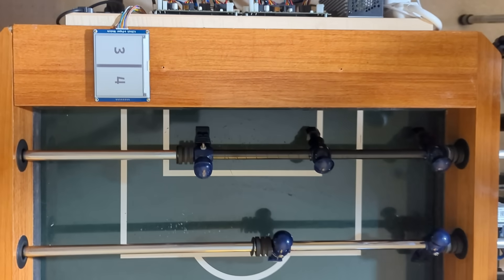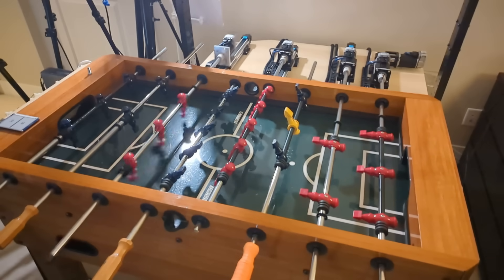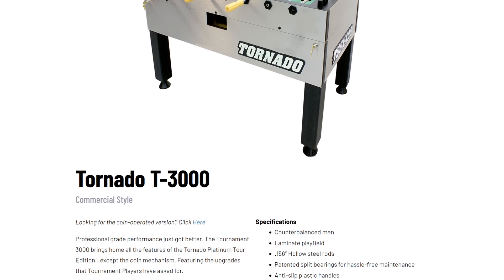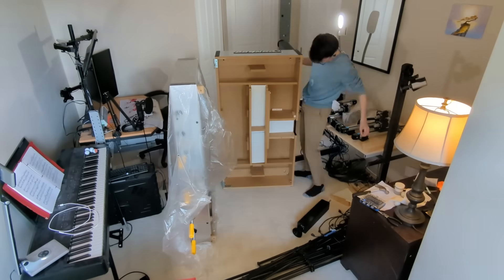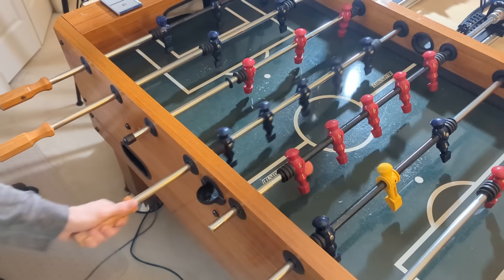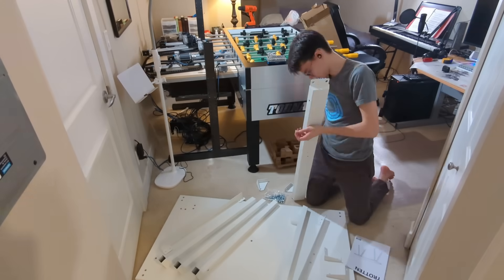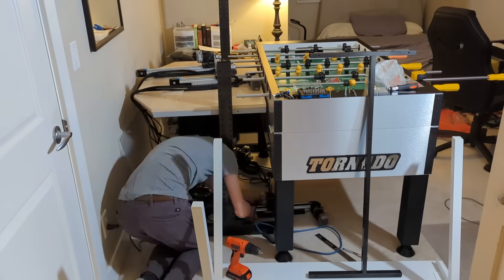Remember when I said that the table being low quality is a problem for future me? Well, past me was an idiot. Even I had trouble controlling the ball reliably — the players are shaped weirdly, the playing surface is slippery, and the rod alignment is extremely loose. So I decided to replace the table. Tornado tables are the golden standard for American-style foosball, so I was super happy when they agreed to get me a T3000 tournament-legal table. Also big thanks to Home Billiard Sales in Vancouver for arranging logistics. It was a bit of a pain to disassemble and reassemble everything once again, but at least I only did it once.